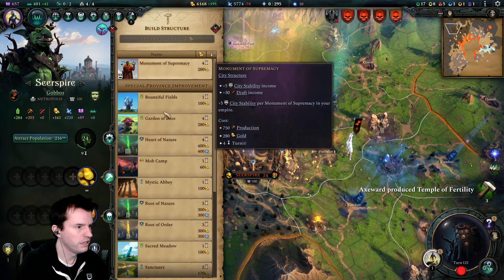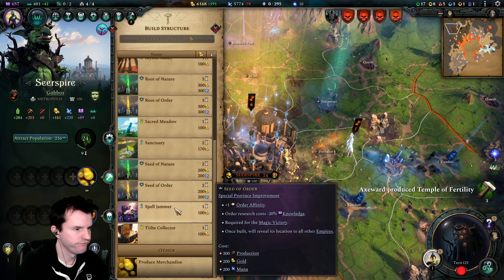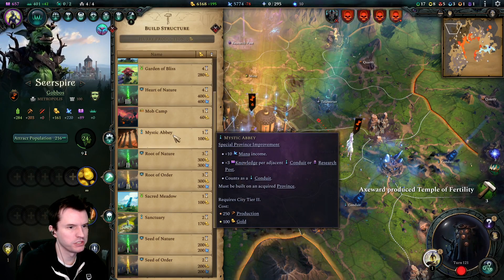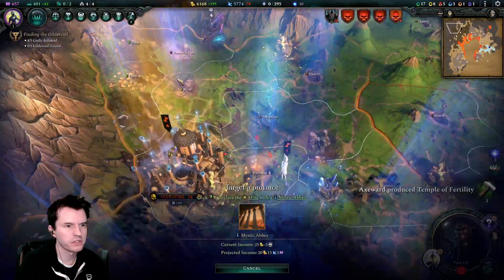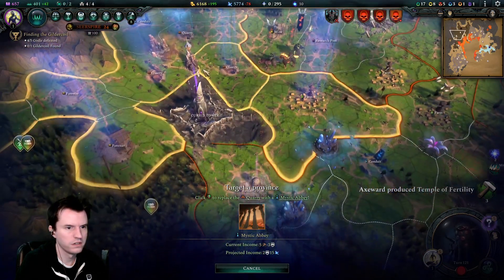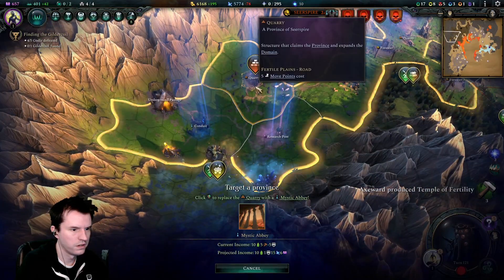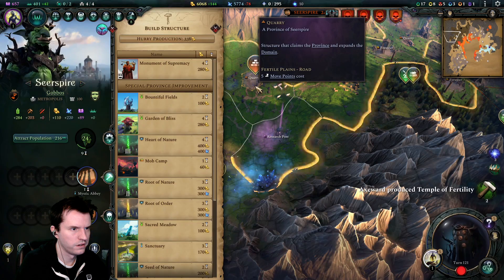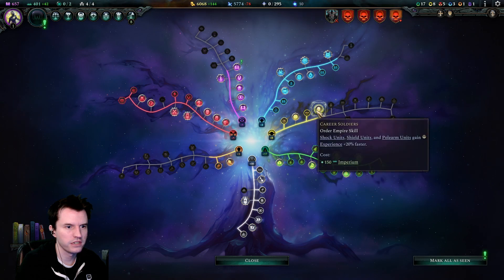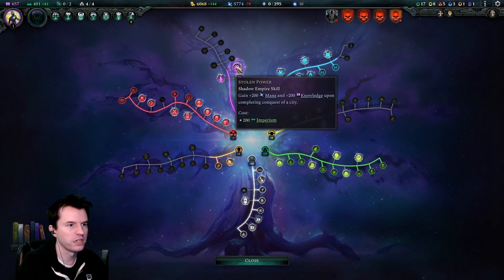Seer Spire made an armory. I don't know if any of these give mana — oh, plus 10 mana income, counts as a conduit, plus 3 knowledge per adjacent conduit or research post. There's a research post, there's a conduit. Put it right there, it's decent. New stuff here: Right of Allegiance — instantly gain 20 allegiance with all free cities. Shock units, shield units, and polar units gain XP 20% faster. Stolen Power — gain 200 mana and 200 knowledge upon completing the conquest of a city.